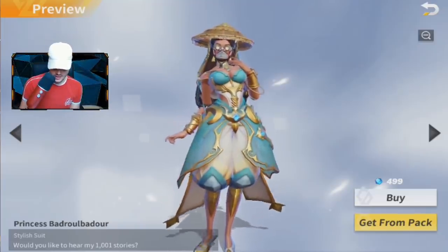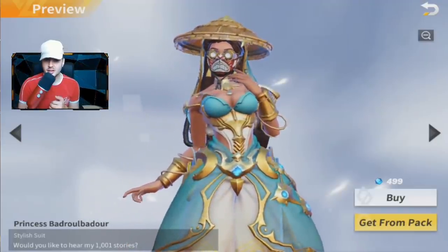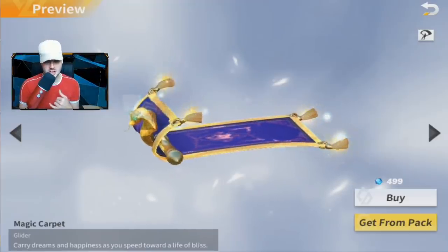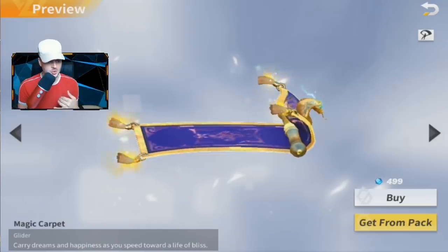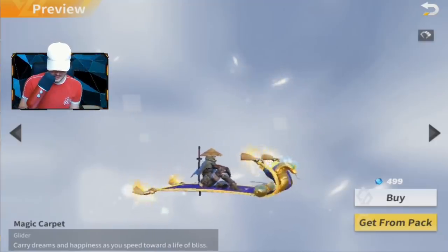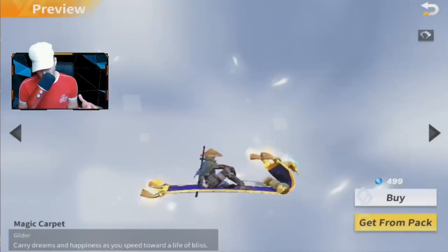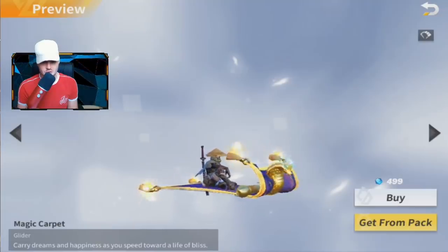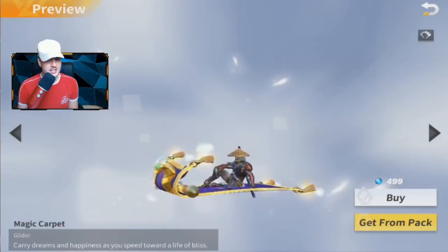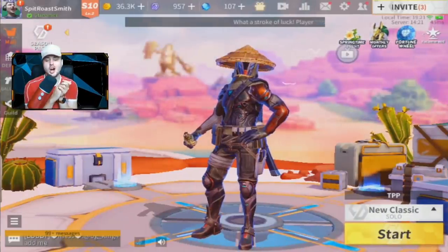Princess Badore comes from a pack — I'm definitely going to make that purchase. Just a quick zoom in and rotate around: it's basically like Princess Jasmine from Aladdin, which looks really cool. We also have a freaking flying magic carpet — that is actually really awesome. Look at that, they see me rolling! You just float down seated on it. It feels like the developers have got some new artists because they're definitely adding in much better skins than before.